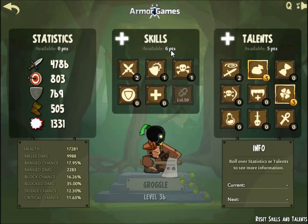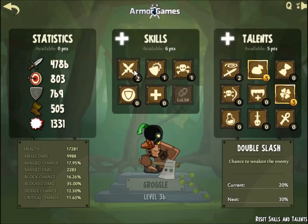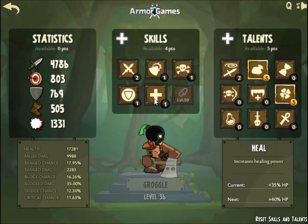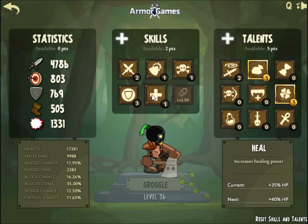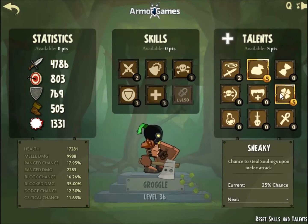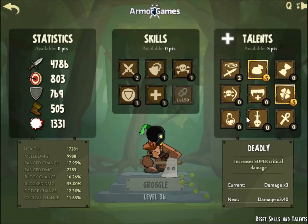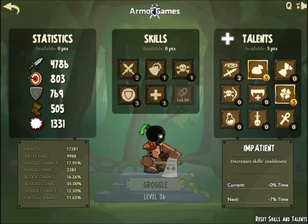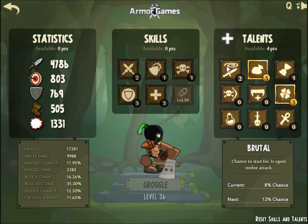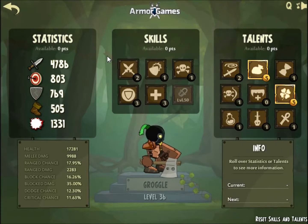We got six skill points — Healing, Magic armor — I think I will go for both at least. Talent points: small chance to revive when you lose the fight, supercritical damage... Skilled cooldowns are very nice too, I will do that. Stun chance — okay.